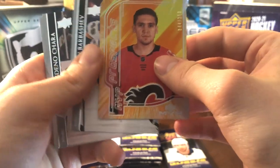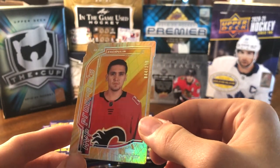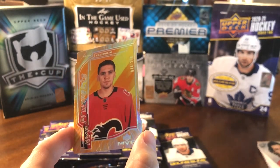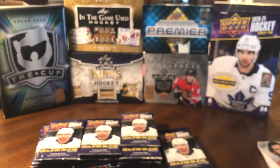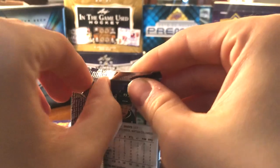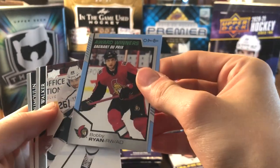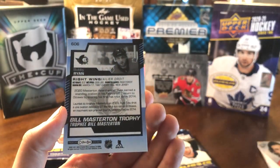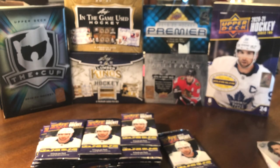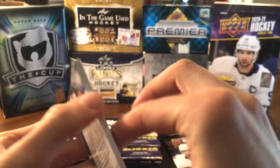Looks like we have another one of these MVP Prospects — still don't know exactly what these are. This one is Artem Zagadulin, the Flames goaltender, numbered out of 250. The Broberg was a 20, so this one is less rare. Zagadulin is definitely behind Riddick and Markstrom in the Flames system. Then we've got an Award Winners Blue of Bobby Ryan — Bill Masterson Trophy. He was on the Sens in 2020, though I keep thinking of him on Detroit, where he is now.